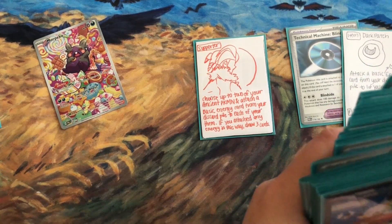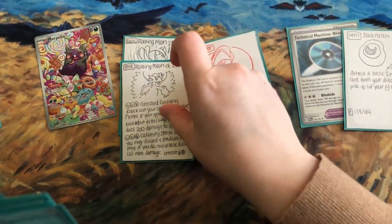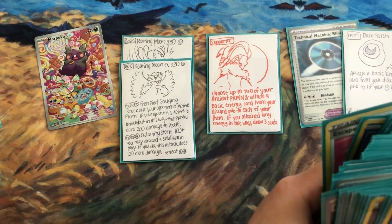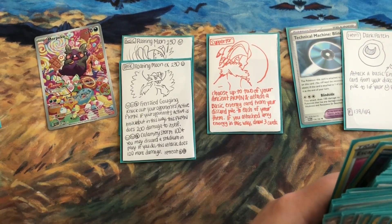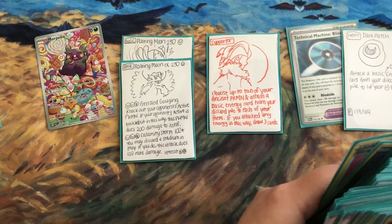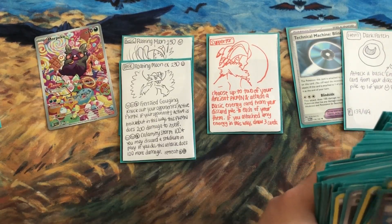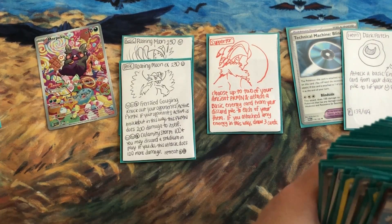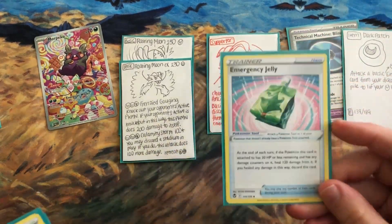Roaring Moon is a basic EX Pokemon. Its main big attack, Frenzied Gouging, simply knocks out your opponent's active Pokemon — period. But if it knocks out the opponent's active in this way, Roaring Moon does 200 damage to itself. That's scary, but there are ways to heal it very quickly.